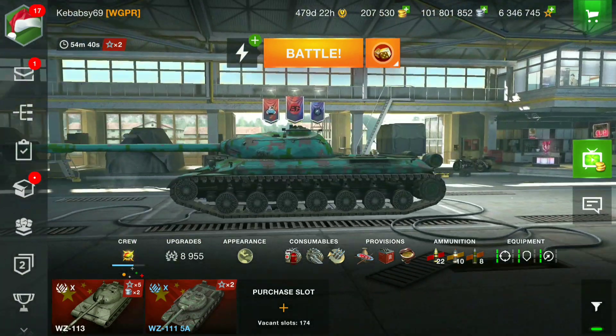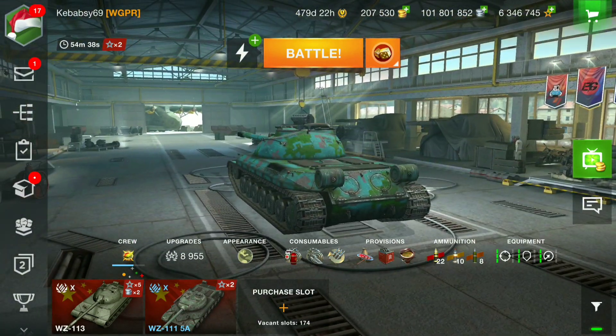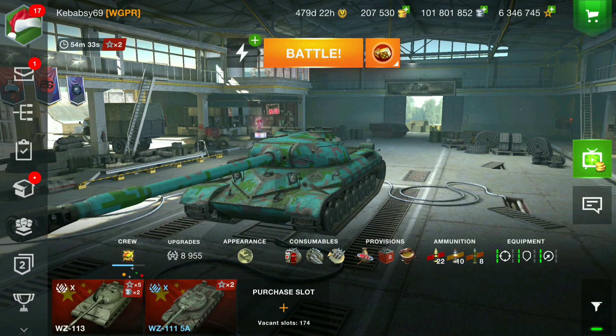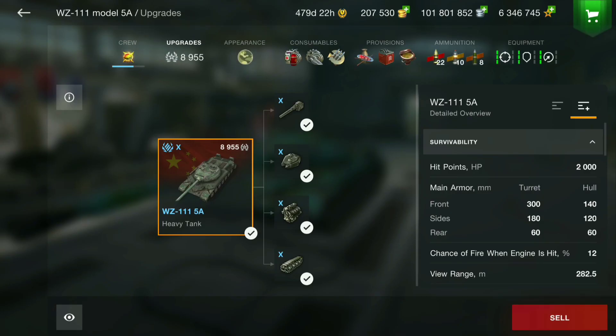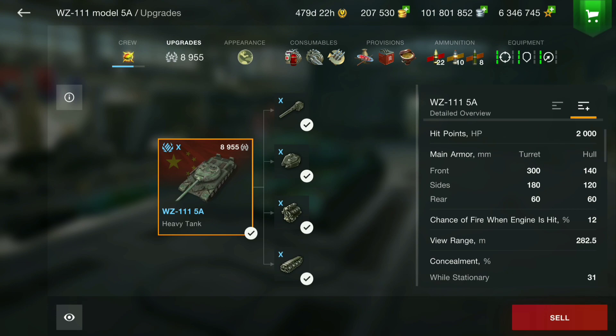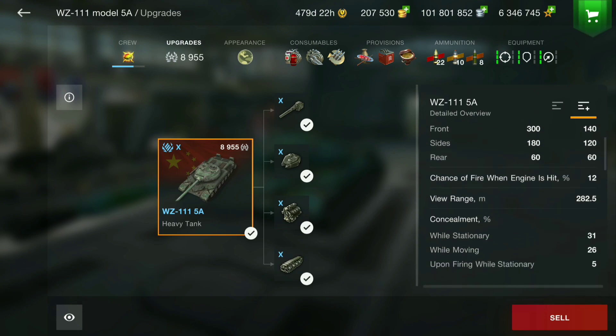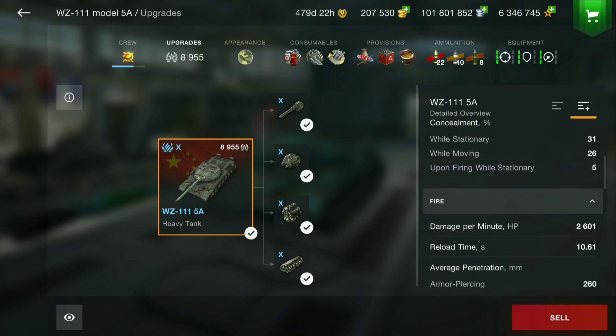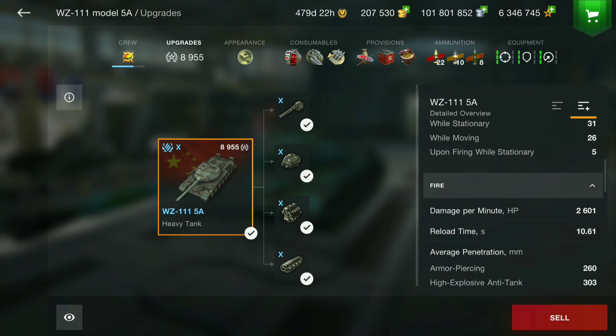Good morning ladies and gentlemen, I'm Meadsy69 and welcome back to the channel. Today we have a new tank - the WZ 111 5A, the Chinese premium tier 10 vehicle. Looking at the stats straight away: 2000 hit points, pretty average. Armor-wise, the turret is very nice at 300 millimeters, with 140 on the hull. Chinese tanks normally shine in that turret. DPM is 2601, which is not bad for a heavy tank.